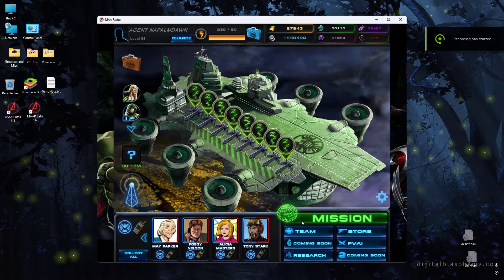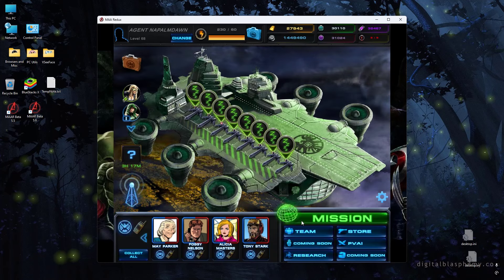Hey folks, it's napalmdawn here back with another beta 6 video from Marvel Avengers Alliance Redux. I'm using beta 6 to prep you guys and talk about handling the content in beta 6 when it drops. Hopefully in the relatively near future — at this point I still do not have any estimates on the date. It could be days, could be a few short weeks, could be somewhere in March or early April.